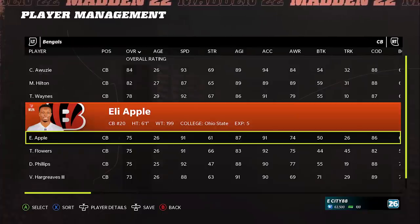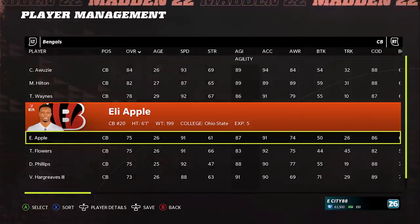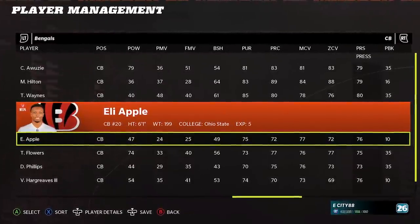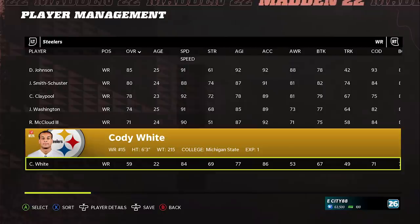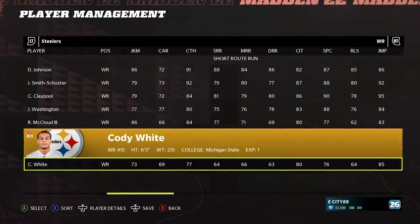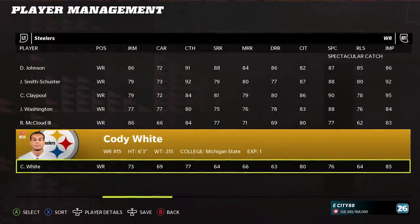Here we are in current day Madden 22. Eli Apple probably had the best year of his career and he's still only a 75 overall. He's got 91 speed, 87 agility. His man coverage is 77, zone coverage is 72, and his press is 76. Today's opponent is second year player Cody White of the Pittsburgh Steelers — a 59 overall. He's only 84 speed, so that plays into Eli's advantage, but he is 6'3" so maybe a jump ball will work. He's got 77 catching, 64 short route run, 66 medium route run, 63 deep route run, 80 catching traffic, and 76 spectacular catch.